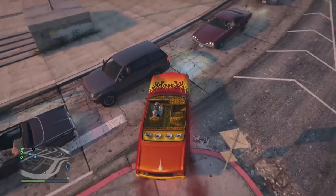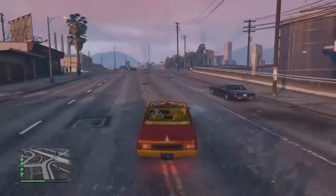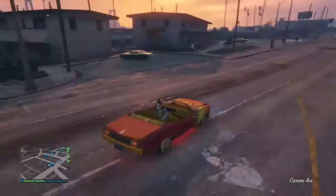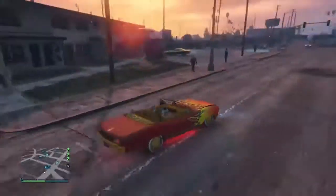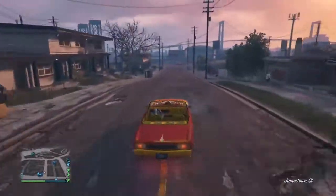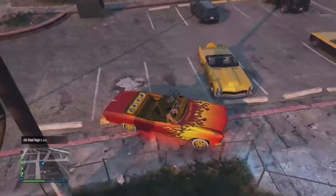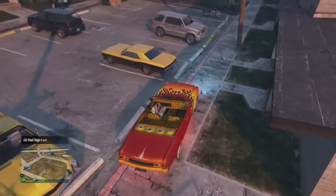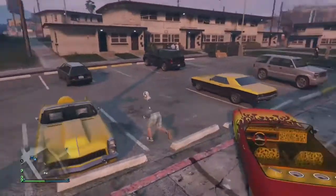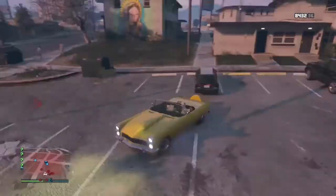There might also be new customizations for cars — it might not just be lowriders, it might be customizing any car, but it's most likely going to be lowriders. One customization that could come to GTA is the ability to put bigger rims on your cars at Benny's, since quite a few real-life modded cars have huge rims, and they're really cool. Obviously the new cars that are coming will all have hydraulics.